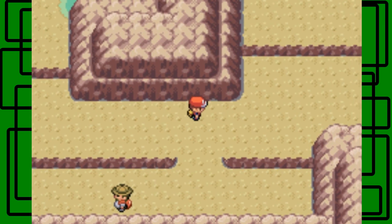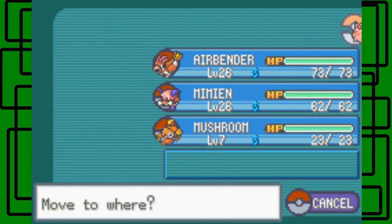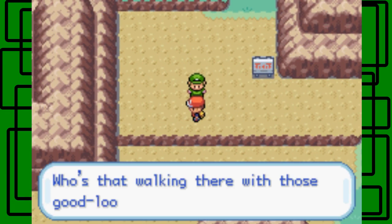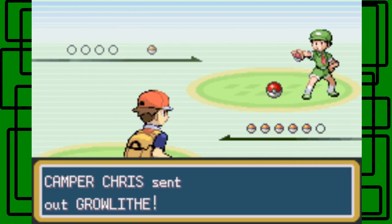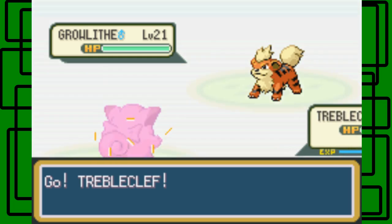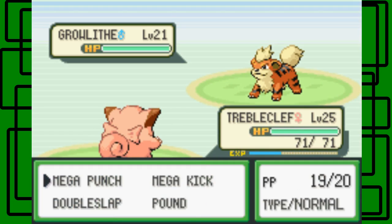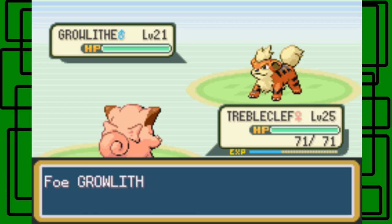Up here is another trainer. I think I'm going to switch over to Trouble Clef. Trouble Clef is still level 25. Taking on this Camper. Who's that walking there with those good-looking Pokémon? I guess it's me — you caught me. Let's battle. This is Camper Chris. Level 21 male — that's intimidating though. Let's try to make a punch — of course it missed. Dang it.